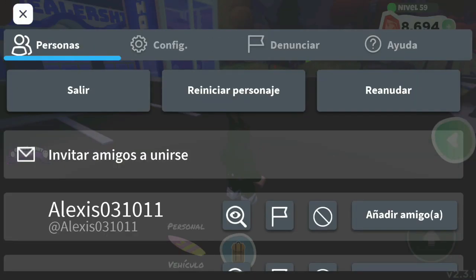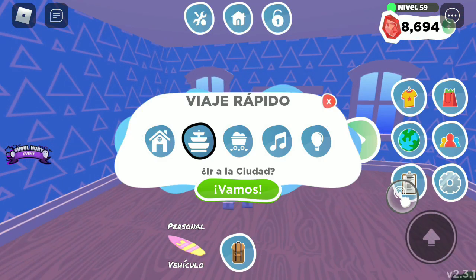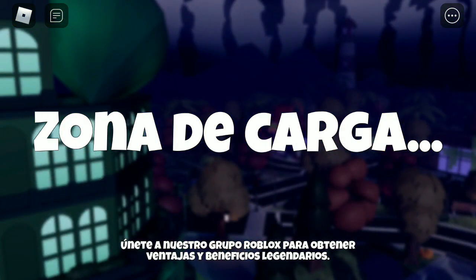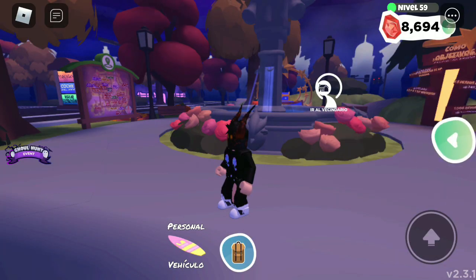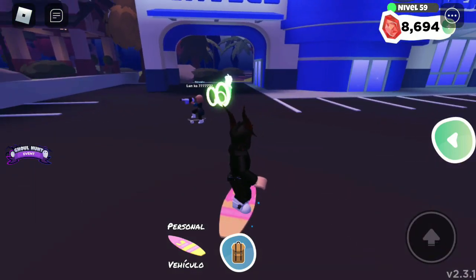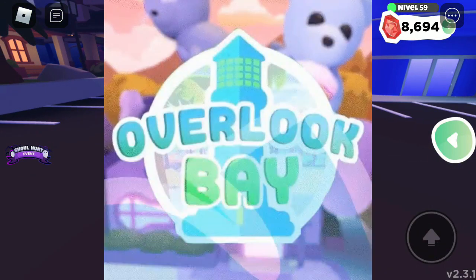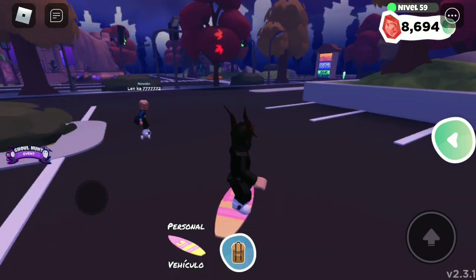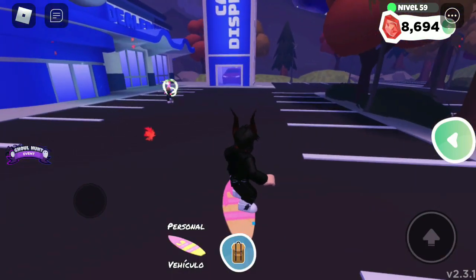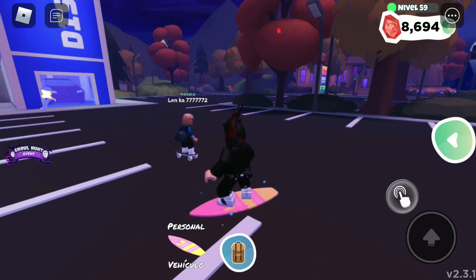A varios de ustedes les ha pasado: entran con su amigo y de pronto no pueden jugar porque no se pueden ver. La solución es sencilla. Si llega a pasar así, lo que deben hacer es reiniciar. Una vez que se reinician aparecerán en sus casas. Después se teletransportan al centro y el bug de no poder ver a los jugadores se deshabilitará por completo. Esos son algunos de los errores del juego, y otra razón por la que Wonderwork Studios quiere implementar Overlook Bay 2. Ahora ya podemos ver a los jugadores; la jugadora que antes estaba cazando fantasmas ya se hizo visible.